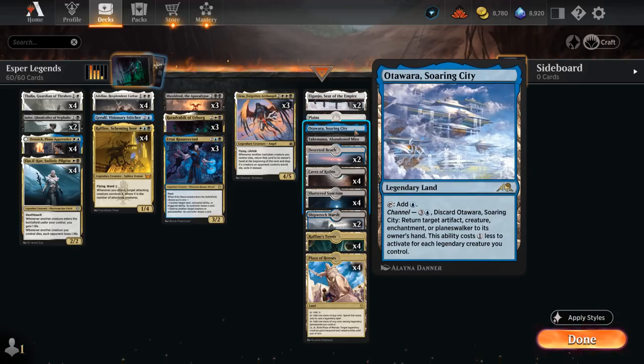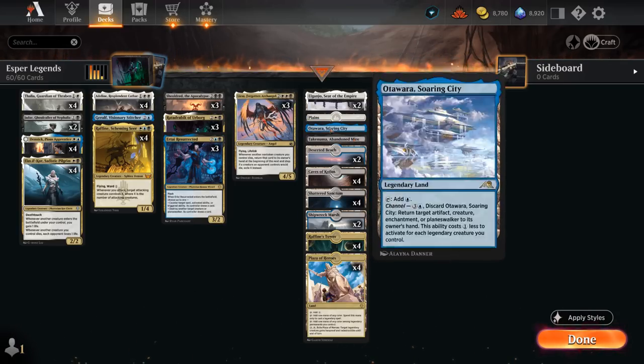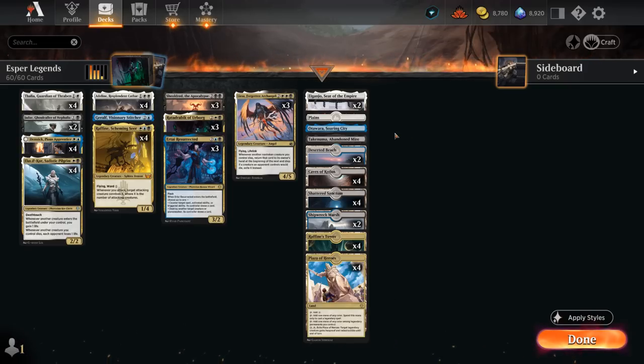Otawara, Soaring City can be a bounce spell, and Takenuma, Abandoned Mire can get something back from our graveyard. It also plays around Dennick's ability because we're not actually targeting anything with Abandoned Mire. Now let's jump into some games and see how the deck does.